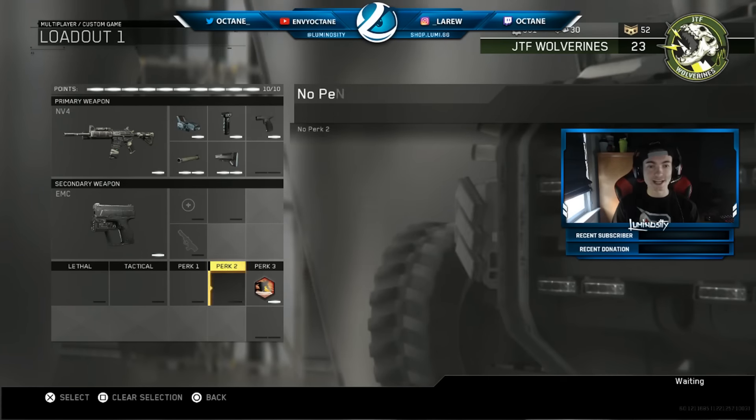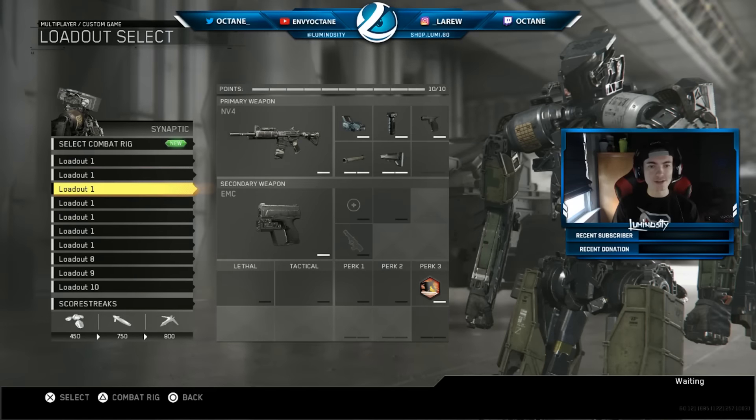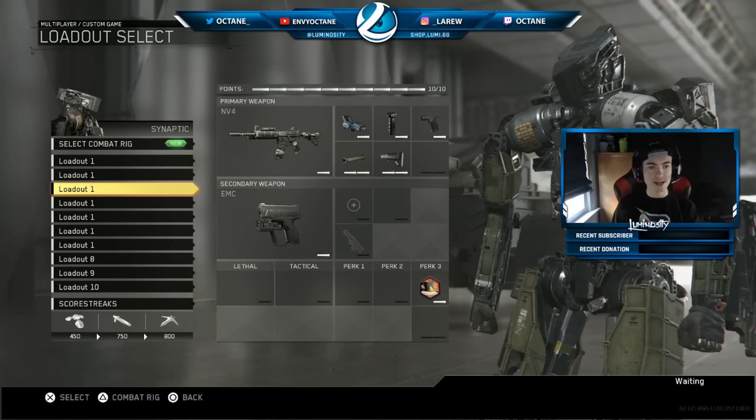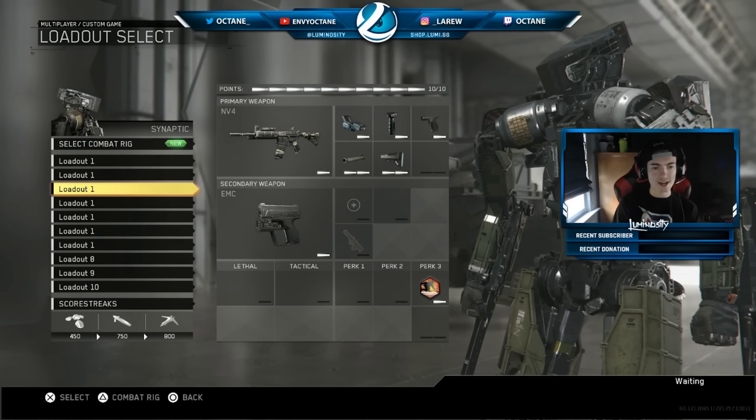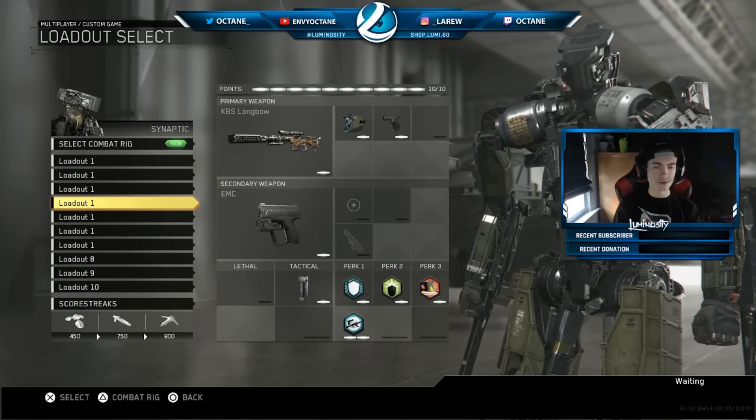Take off your first two perks, leave Dead Silence, and you're good to go. You can do that with all of the ARs in this game, which is something that hasn't been able to be done before, because if you put four attachments on an AR in a different Call of Duty, your class kind of got messed up a little bit.